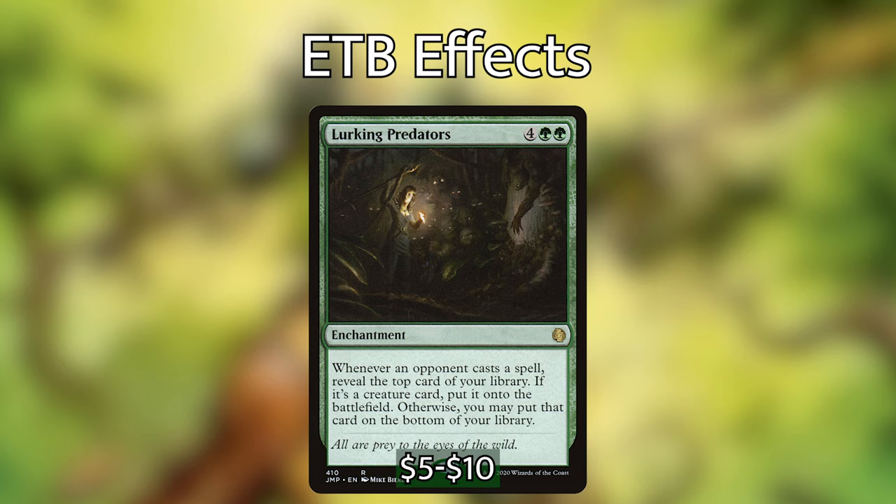Next we have Lurking Predators, which when our opponents cast any spells, lets us look at the top card of our library. If it's a creature, we put it onto the battlefield; otherwise, we put it on the bottom of our library. This lets us cheat things into play when it's not our turn, and we'll trigger Kodama by getting things off of the top.